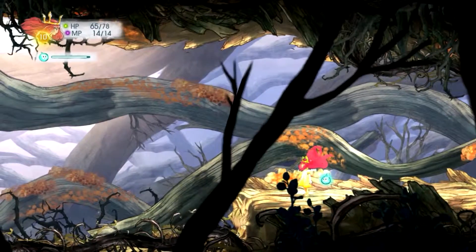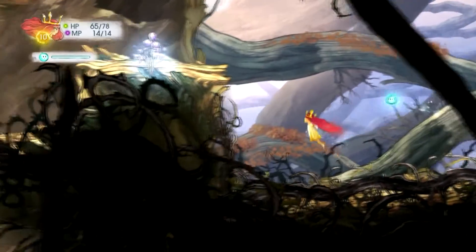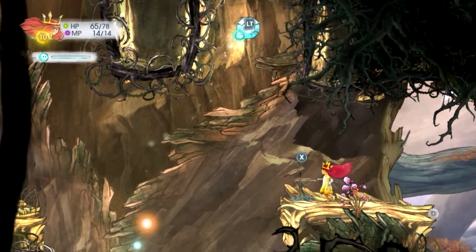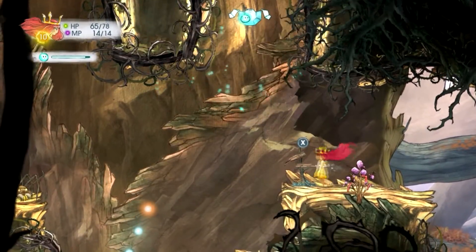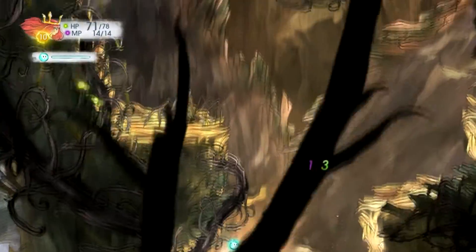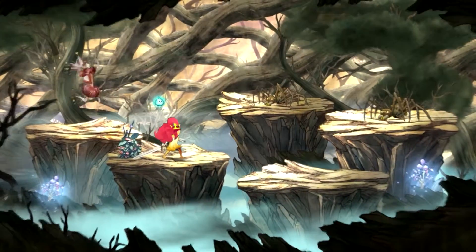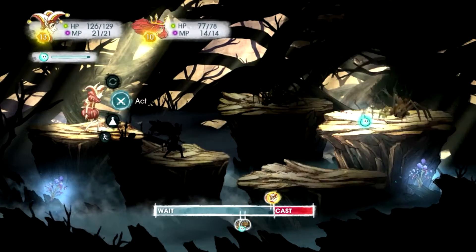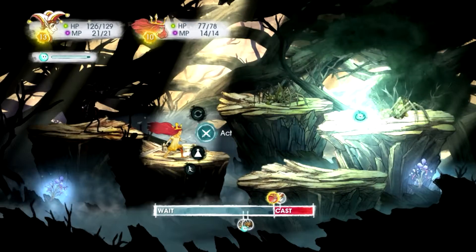Oh right, the amethyst was the increase-when-HP's-low thing. Let's pop this magic potion open — yay! Okay, closer than I thought. Let's slow bump them down a little bit.